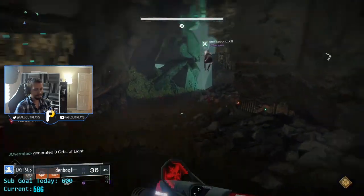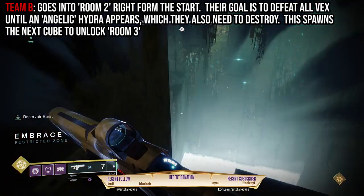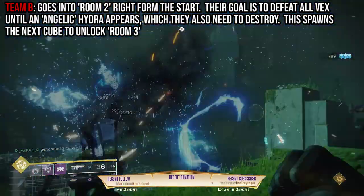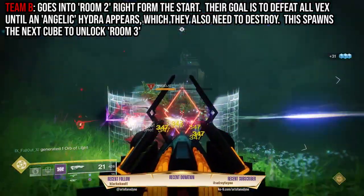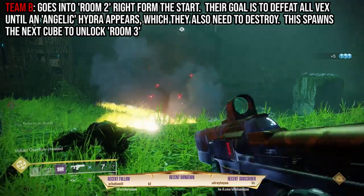Meanwhile, this entire time, Team B has been inside Room 2 killing all of the Vex. Once all the Vex in the room have been eliminated, an Angelic Hydra will appear, which also needs to be killed. When the Angelic is dead, Team B has to look for another one of those floating cubes in the air — like the one you linked together with to launch the encounter back at the beginning.